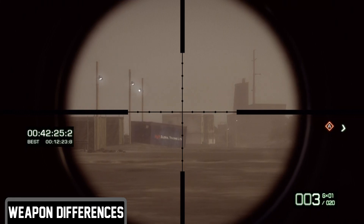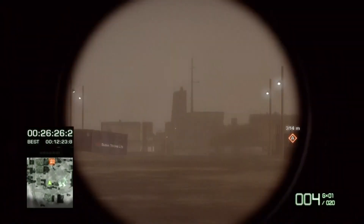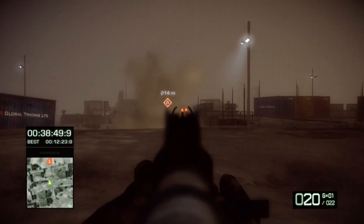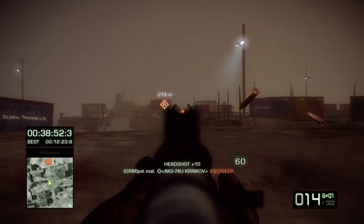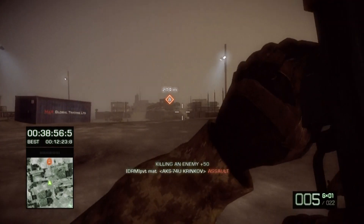The different sniper rifles in Bad Company 2 each fire bullets at different velocities. For example, the M95 has less bullet drop than the M24 does, so take the rifle you're using into consideration when firing at the enemy. SMGs and assault rifles also have bullet drop, but it is significantly less noticeable due to the fact that they are more close-range weapons and are fully automatic.